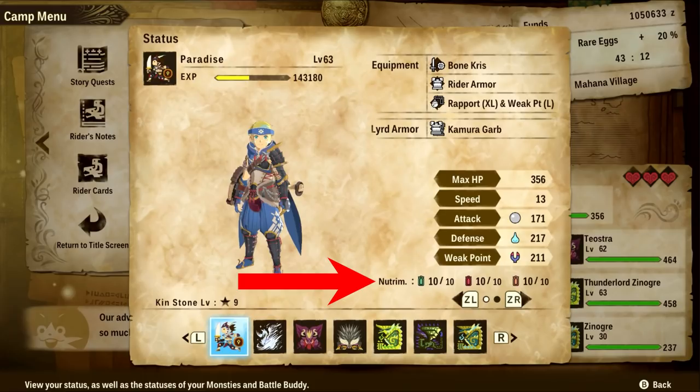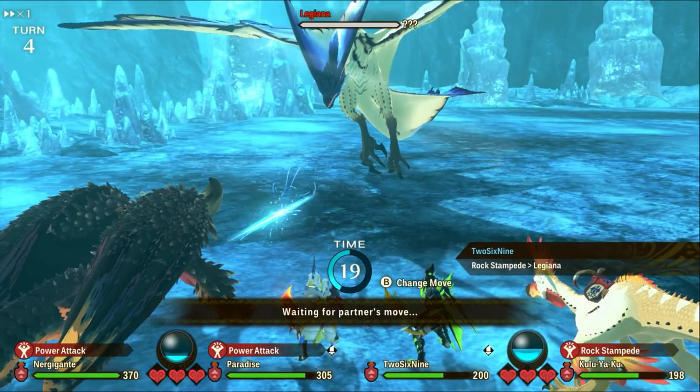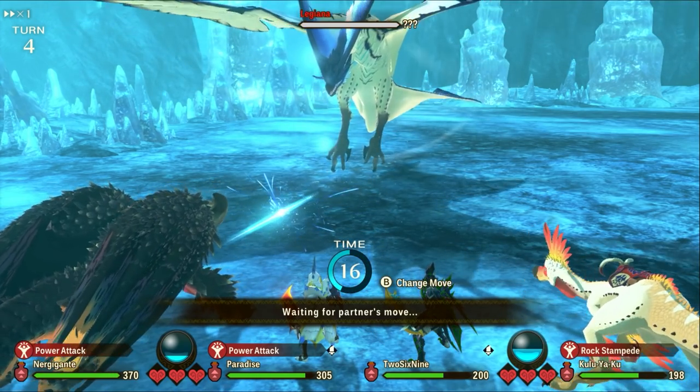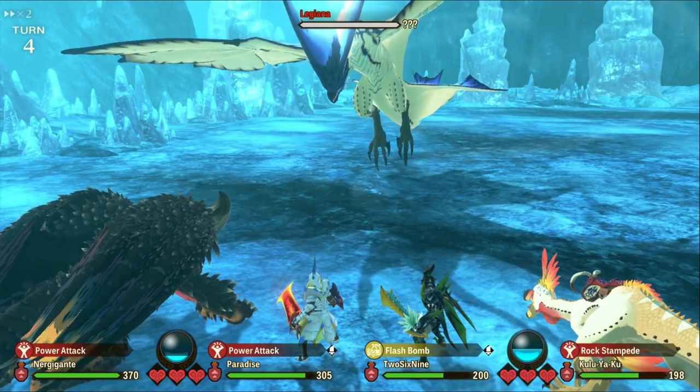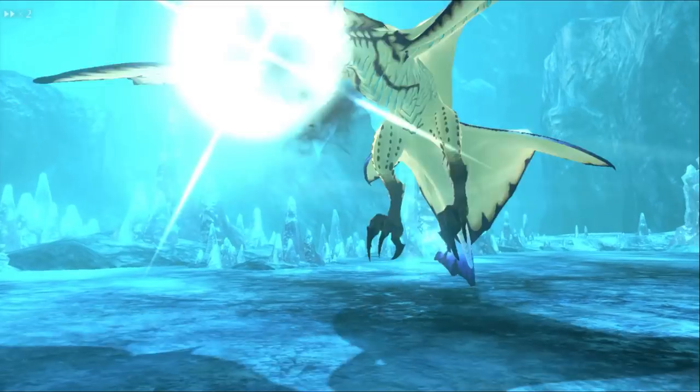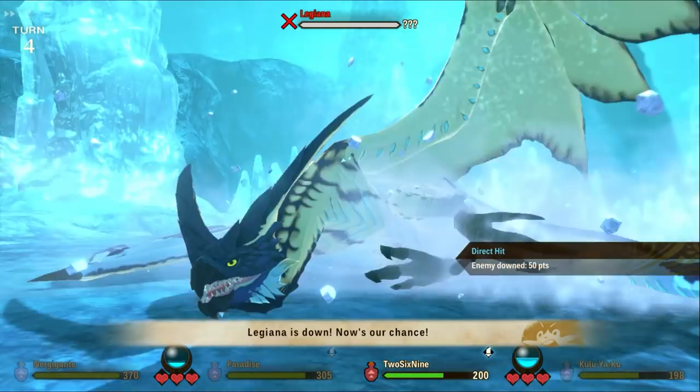But it doesn't end there — you can also use these on your Hunter. This was absolutely crazy when I realised this, because I was saving these up for end game to use on my perfect monster. But then I realised — you can see this in the status screen in your menu — that they are usable on the Hunter. Your Rider is always in your party, always on your team. So you want to make sure you are using these nutrients as early as possible on your Hunter. It's a straight up permanent stat boost — you'll be hitting harder, taking less damage, and have more health.